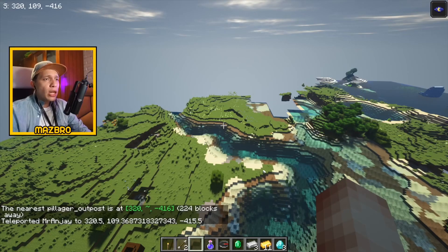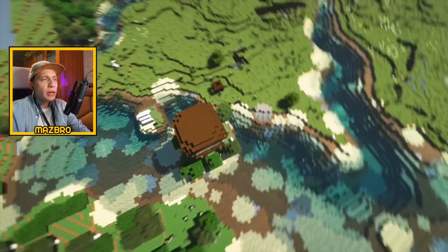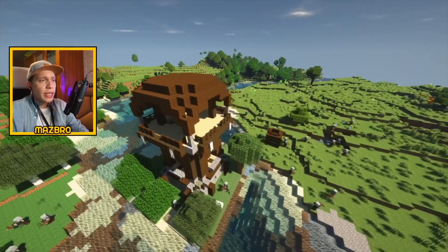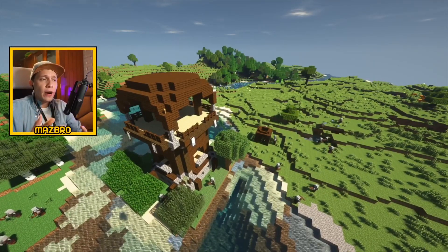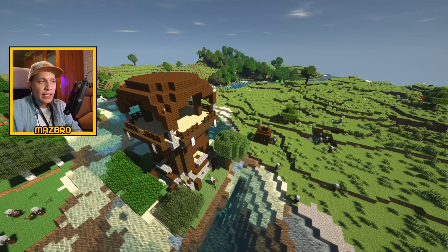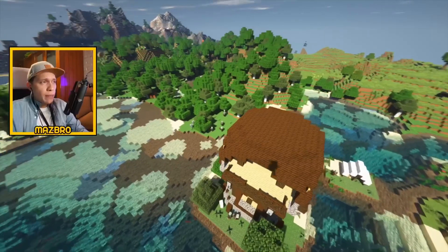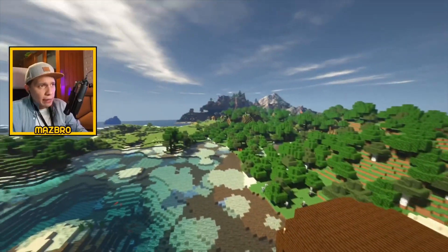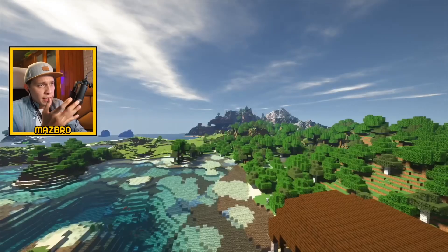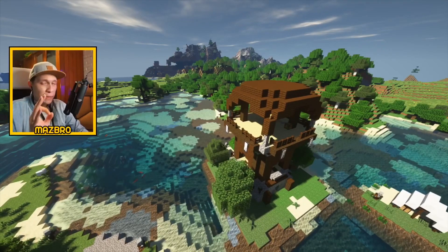Around 220 blocks from that previous village, we do have a pillager's outpost right here — it's not far from spawn, and that's what's important. Pillager's outposts are very useful in case you want to make raid farms. With raid farms, you can get totems of undying, unlimited emeralds, and all that jazz. So to have this very close to spawn is very useful. That back there is that village we were showcasing, and this right here is the pillager's outpost. This seed will get better and better — believe me.